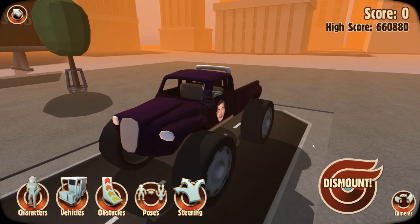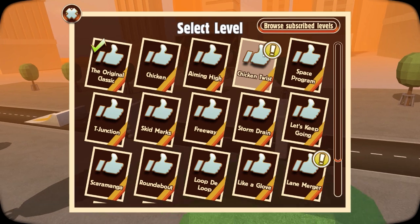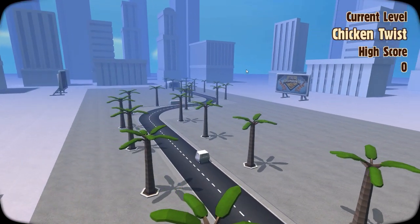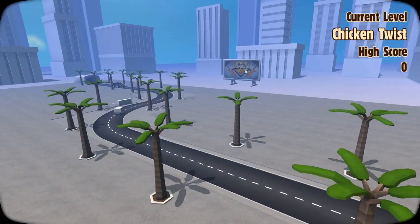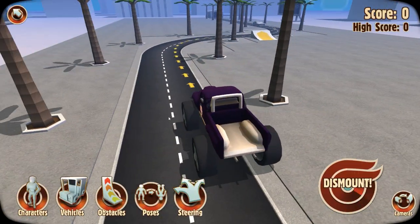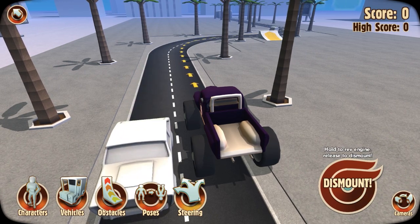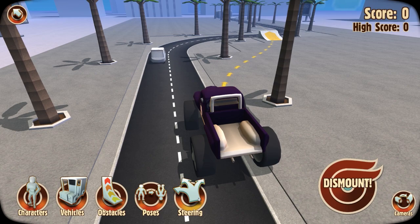Okay, so anyway I gotta go back to the menu here. We're gonna go to select level and the first new level is called Chicken Twist. I don't know what a chicken twist is. I don't know if you just go across this twist and you're done. Oh, there's also a ramp here — how the hell does that work? Let me see. Steering. There you go, let's do that.